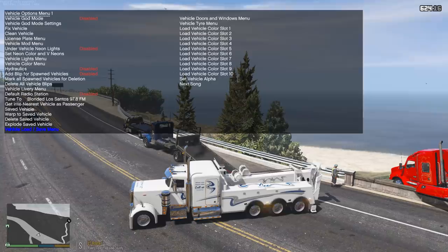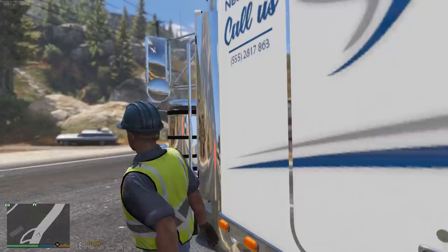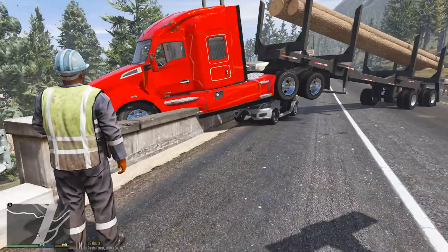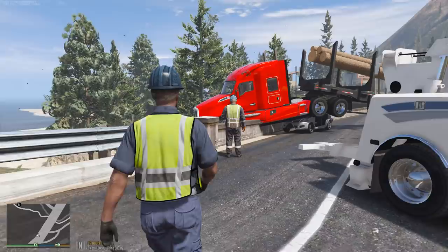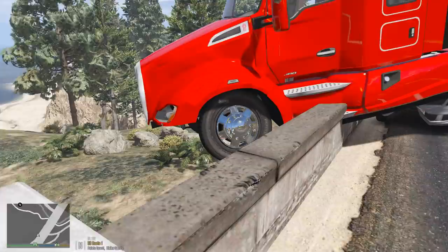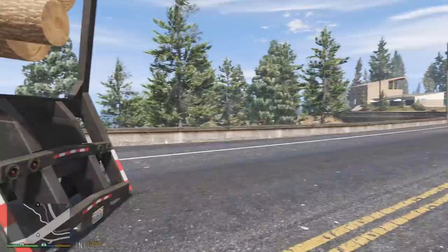Alright, let's take a look and see exactly what is going on here. We got two of our flatbeds here already — I'll probably use one to tow the smaller car, or what's left of it. That thing got destroyed. The challenge is going to be trying to get this semi over the ledge and back onto the road. Oh my goodness, this thing got destroyed.